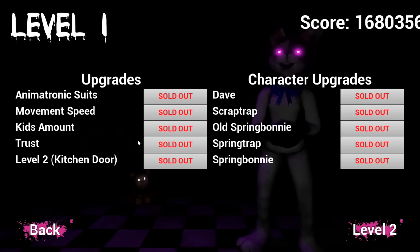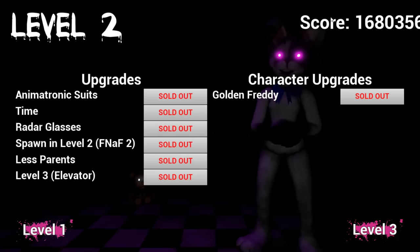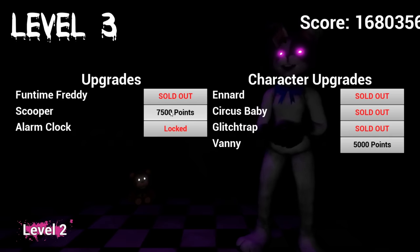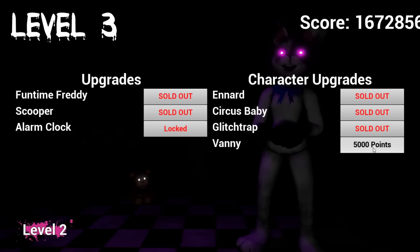I'd be interested if we could bring a child next to it and see what happens. Oh guys, I forgot to get rid of my score from the last video. Well, that's fine - we'll only use what we get in this video. Even though a lot of you guys are telling me you don't mind. I guess we can use these points and get rid of them next time. Because it's super easy to get points now. So we're going to go ahead and purchase the Scooper and Vanny, and also an alarm clock. Wait, what does that do?